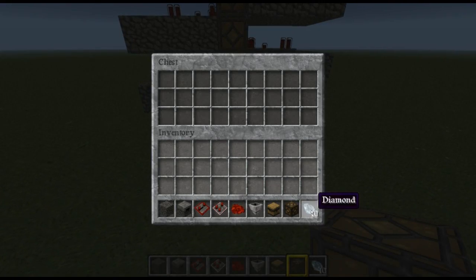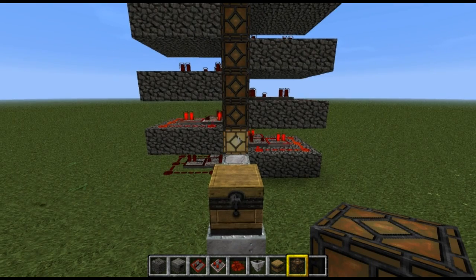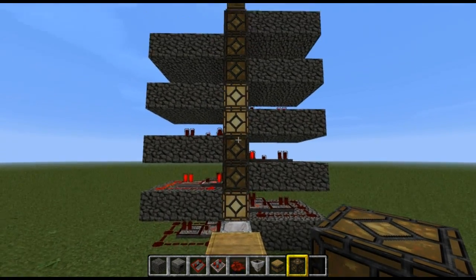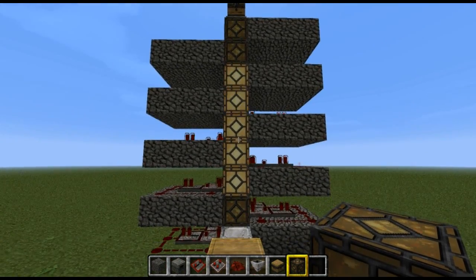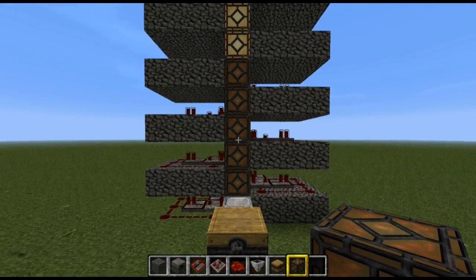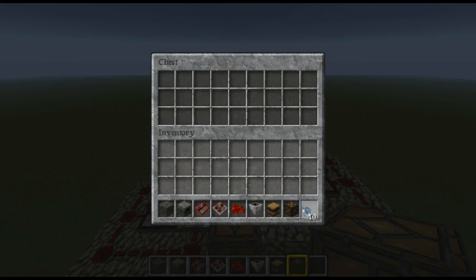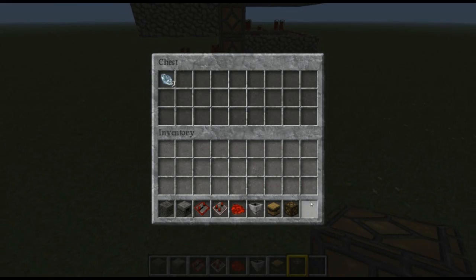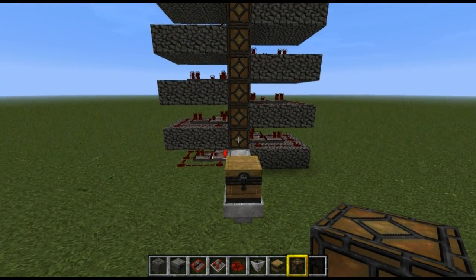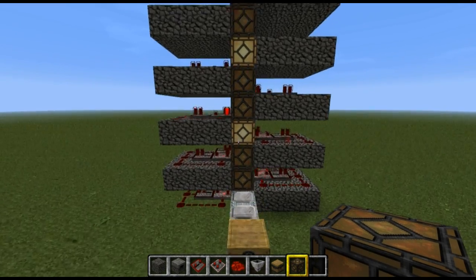Let's test it — throw 10 diamonds in here to see if they make it to the top. As you can see, those two blocks lighting up indicate an item, and it gets faster and faster. There you go — 10 diamonds made it up. You can transfer anything you'd like and as you can see it works perfectly. No items will get stuck.